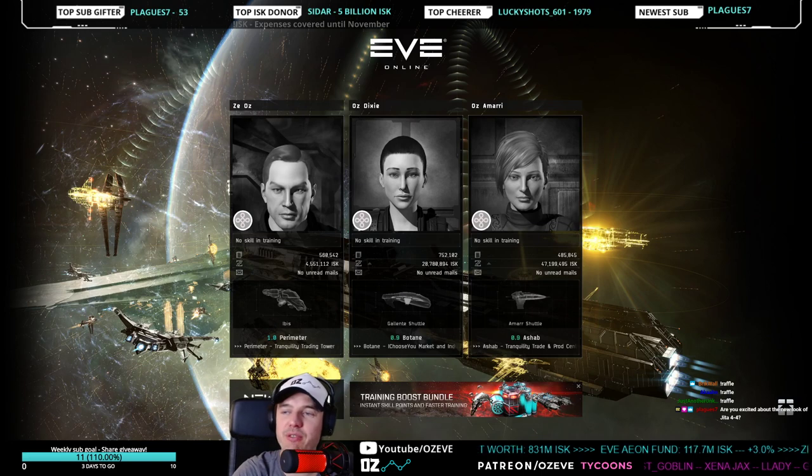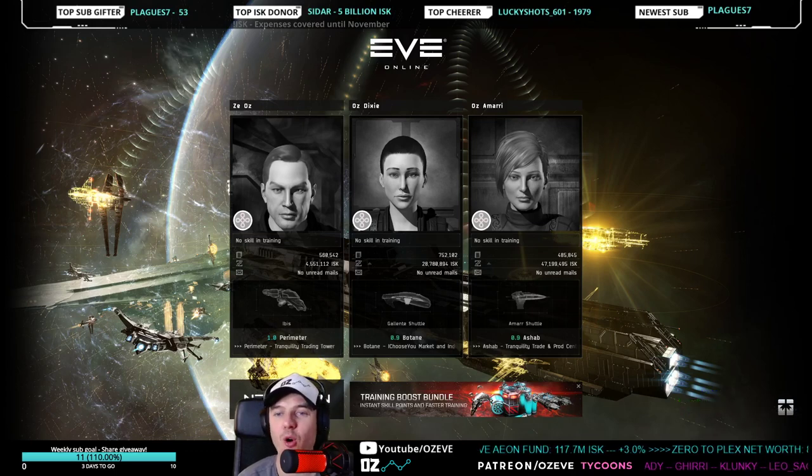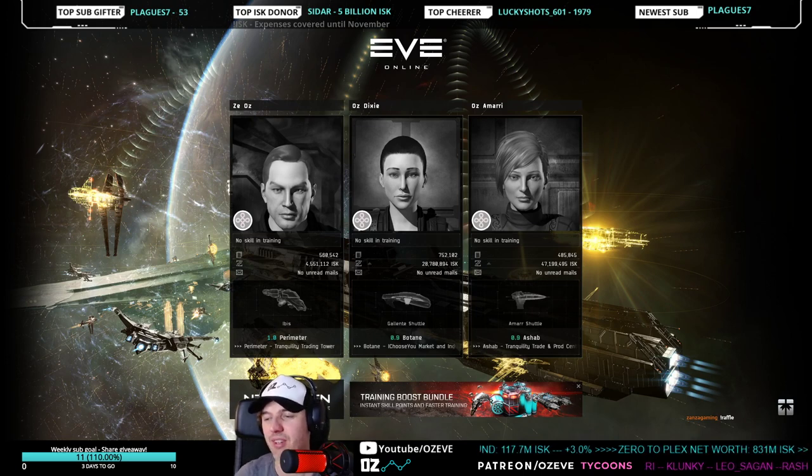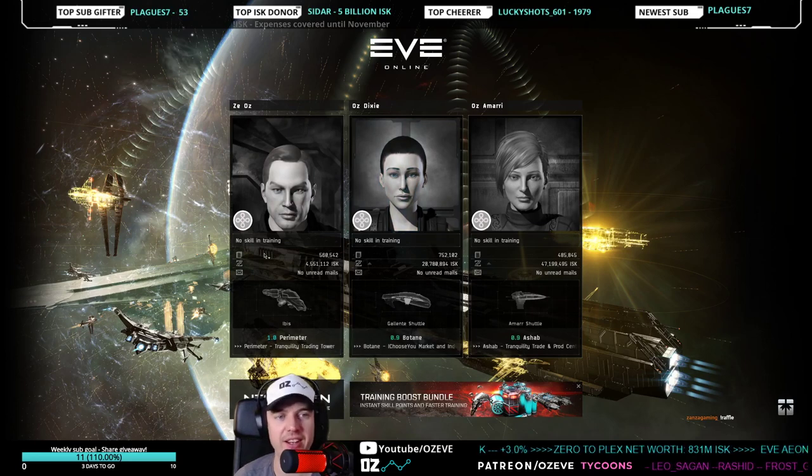Regarding the new Jita 4-4 — it's gorgeous, one of the best things CCP has done. I hope they improve other trade hubs the same way. It adds a whole other layer — cosmetic but really beautiful.